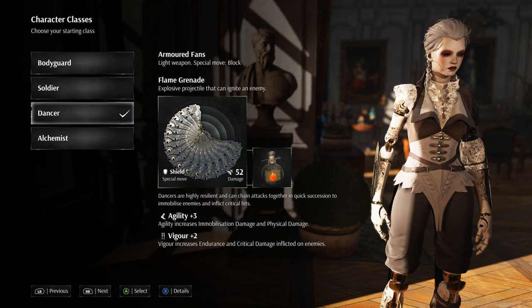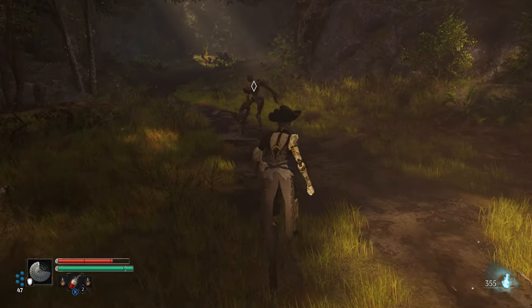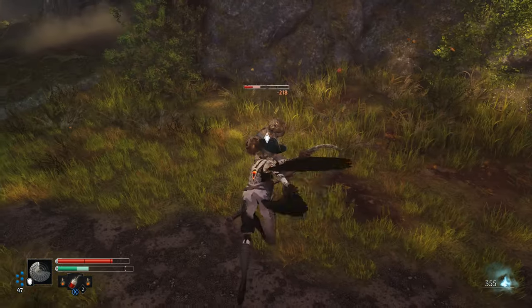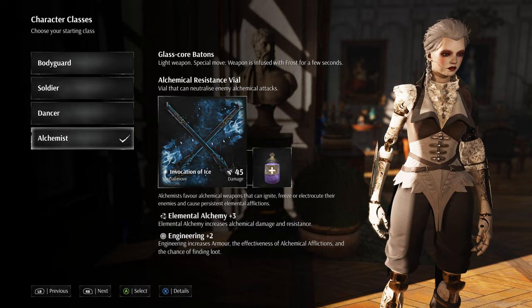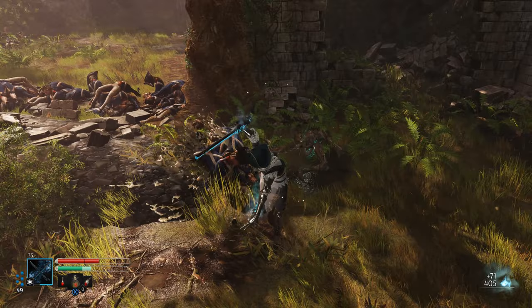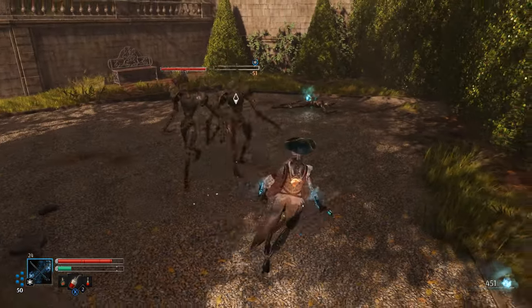The Dancer is highly resistant and can chain attacks together in quick succession to immobilize enemies and inflict critical hits. This is a very fast and agile class — you won't be dealing a lot of stagger or impact; instead you'll focus on immobilizations and critical hits. The Alchemist is a unique class that favors alchemical weapons that can ignite, freeze, or electrocute enemies and cause persistent elemental afflictions. Similar to the Dancer, but focused on applying frost, freeze, and lightning status effects.